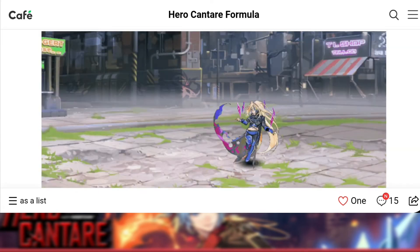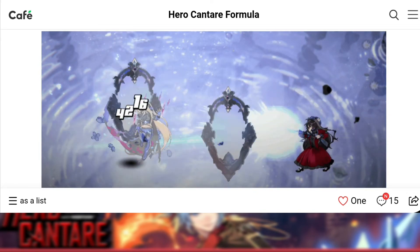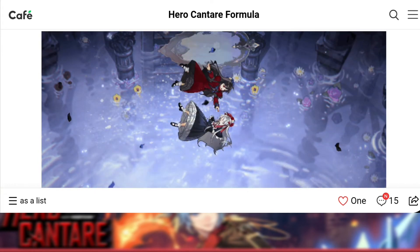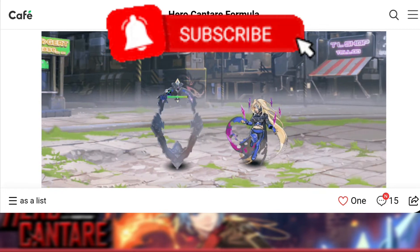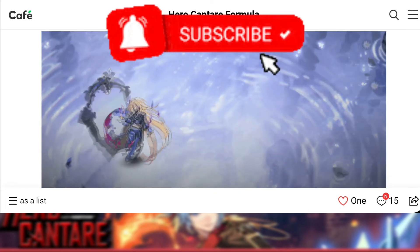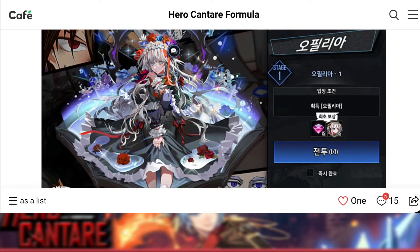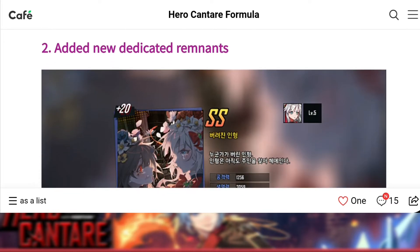If you roll a dice pipe five, you get a 30 attack boost to all darkness attribute allies for one turn; dice pipe six gives the same boost for two turns. She practically focuses on a dark team. She seems decent — if you want to build a dark team or increase your darkness type attack she could be a good unit, though since I don't have her in game I can't test whether she's truly OP.